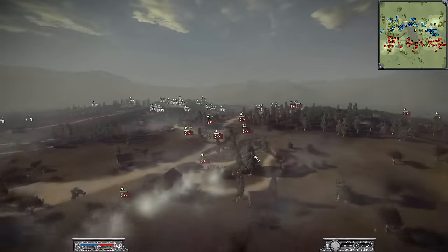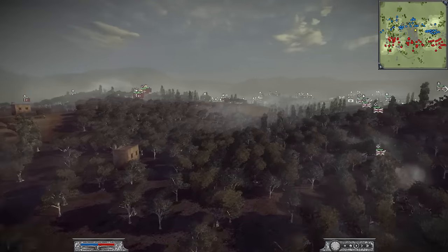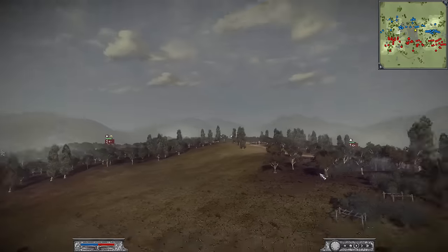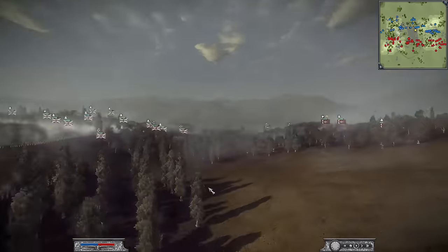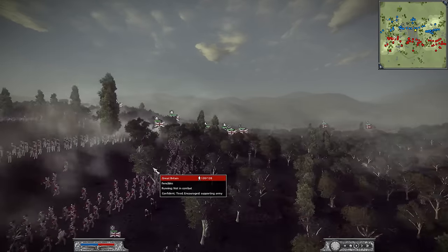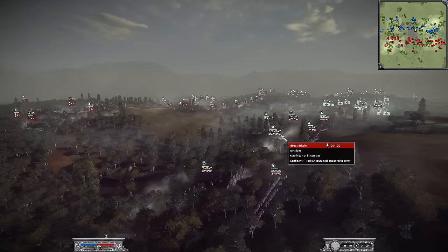One big issue both teams are going to be facing are these valleys. Whoever's attacking is pretty much on the worst end, because they're going to be fighting an uphill battle, and that is never fun for any army. Great job here for Deadly bringing those militia units. If they do have to assault, at least they will have a meat shield to beat their front lines — that is a great move there.